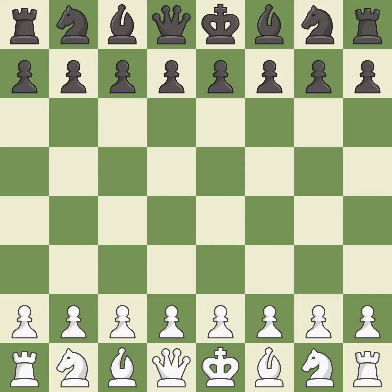Sicilian defense, 2.Nf3 d6. Giveaway — one player was winning but then gave it away. That game was pretty competitive. Black played better than white in the opening. That was an incredible middle game by both players. The players battled pretty evenly in the endgame.